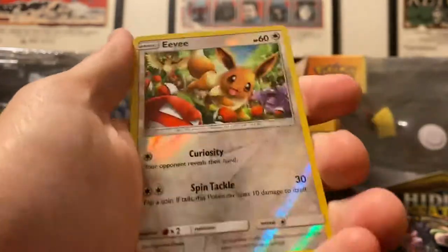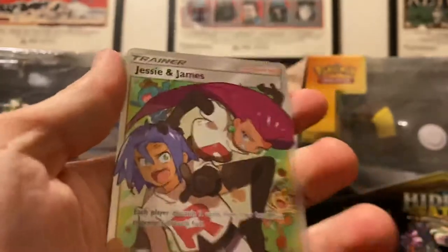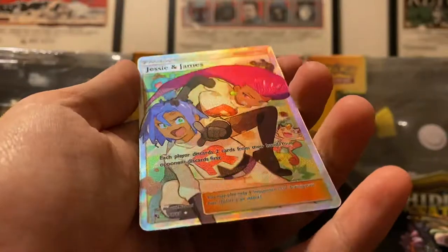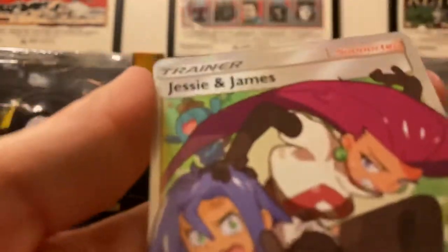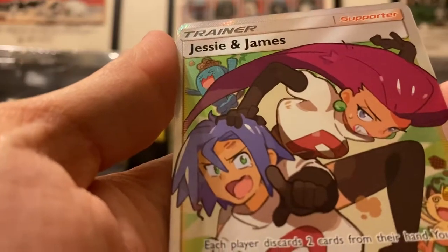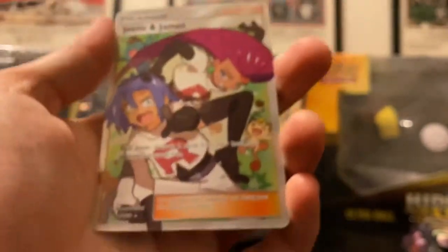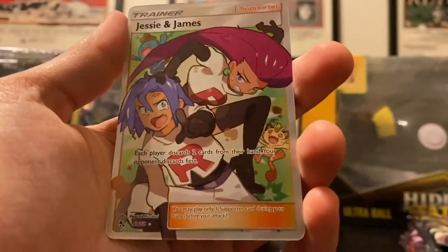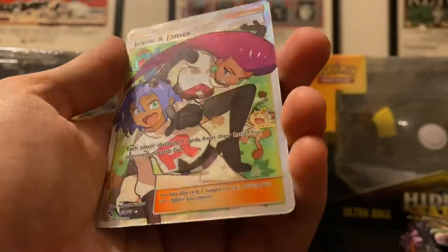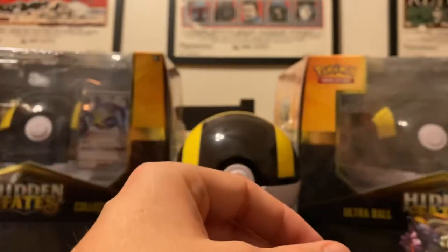Psyduck. We've got a reverse of an Eevee and — yes! This is one I was really hoping to pull. The Jesse and James full art is super cute. You get the Wobuffet on top. Down here we've got Meowth. I love the references to the old anime. This is a great card to pull — look at the eyes. I'm happy, so far so good.